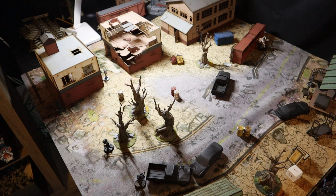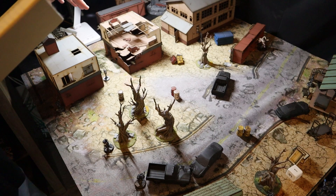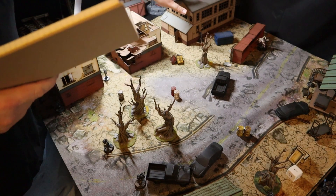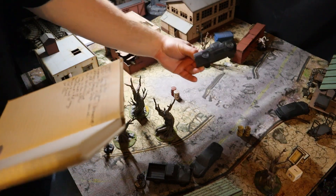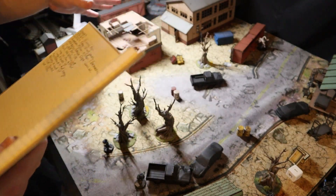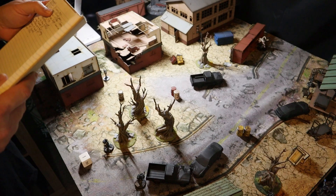Time to start another game. This is scenario 2 from Majestic 13, and we rolled up all normal terrain. What we got was two small buildings in this quarter, a large building, a small building, and another small building. We've got some scattered terrain, some trees, some crashed vehicles and whatnot. All normal terrain.